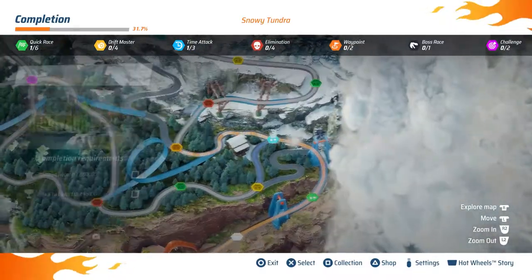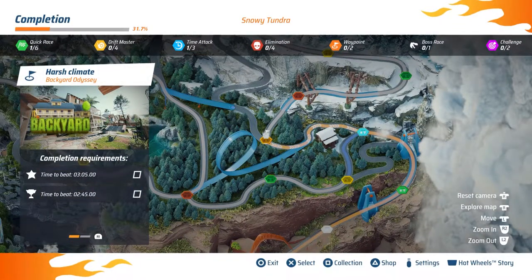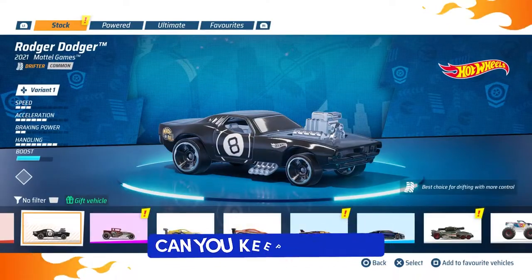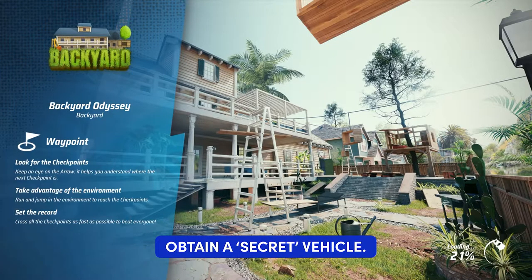What's going on guys, it's your boy Weyt, and in today's video I'm playing Hot Wheels Unleashed 2 Turbo Charge. I'm going to show you how to get the trophy 'Can You Keep a Secret' - obtain a secret vehicle. You only need to do one for the trophy, but I'm going to show you more.